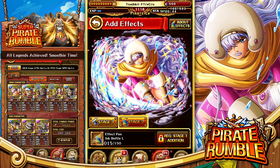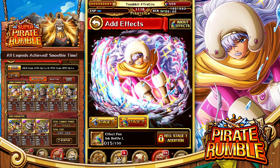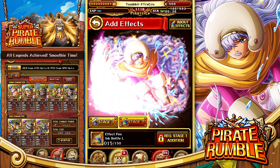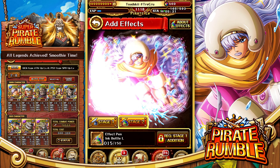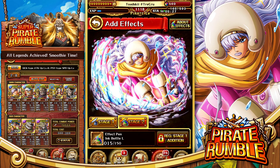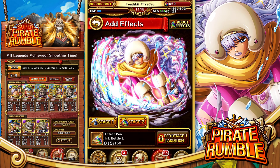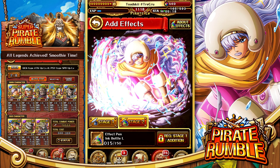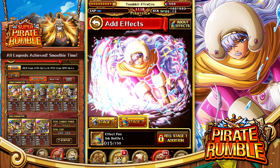Smoothie is actually a pretty good addition to the Quick team. Being able to delay their CT from launching is incredibly powerful, and she's got a 26 CT, so she's going to launch like two to three times per run - you gotta respect that, that's actually pretty good. In terms of final thoughts about legend Smoothie in Pirate Rumble: I'm a pretty big fan of this unit. For Quick teams you definitely want Kaido and Akainu - those two are a given - but building around that you have a lot of choices: Magellan, Izo and Okiku, legend Brook, Tesoro, legend Cracker, or this Smoothie.